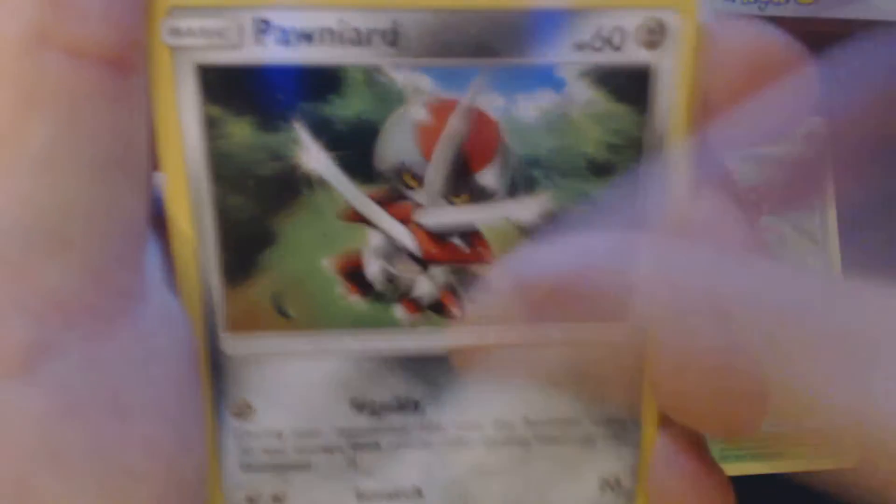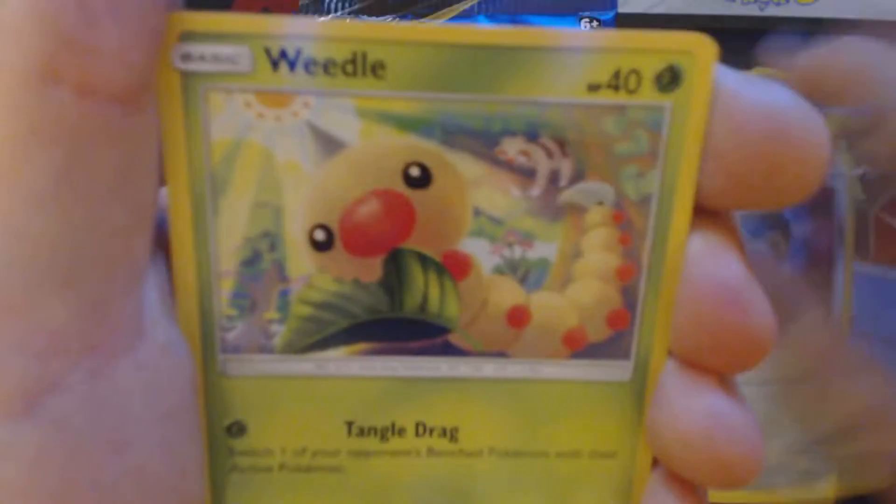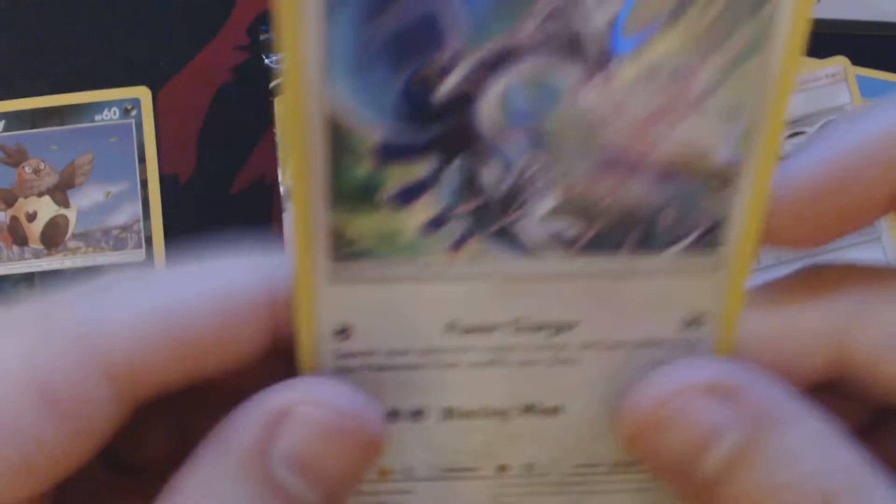Got here: Paras, Bunniard, Staryu, Honedge, Weedle, Fairy Energy, Kos, Moem, Hitmonchan, Jasmine, Reverse Hollow Vullaby, and Holographic Lugia.